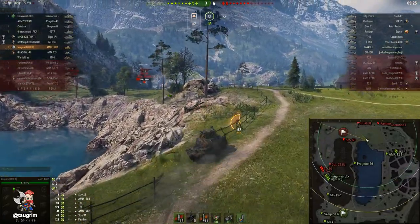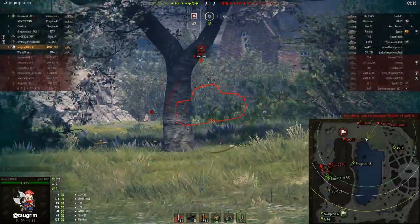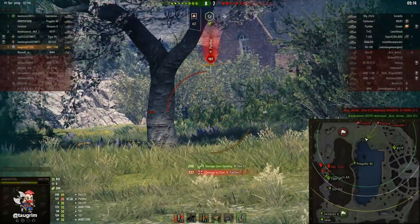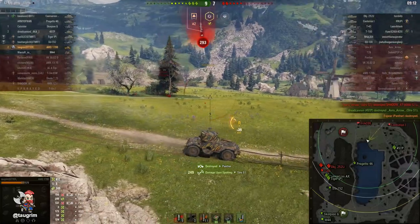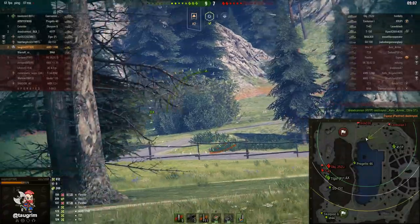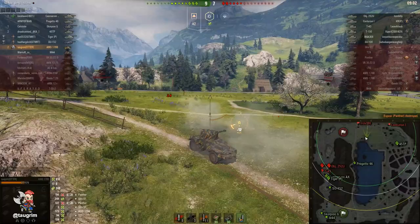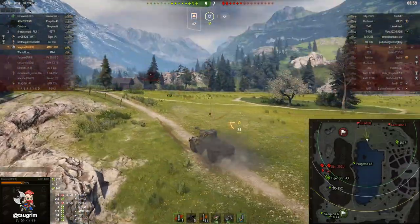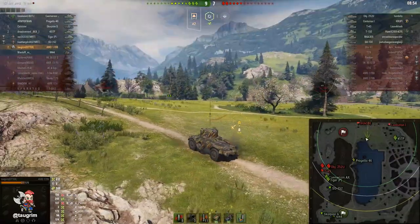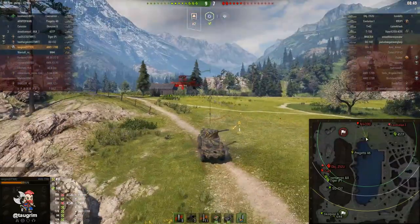I'm rushing toward the interior of the lake very specifically because it protects me from their tanks to the west and northwest. However, I'm vulnerable to fire from the Panther, and those first two shots don't penetrate. I think I get pretty unlucky since I was aiming at the lower plate of that Panther, but that last shot did penetrate the lower plate and finish him off. Now I need to be careful about that Centurion — if he pokes out from behind that rock, he has a 240 alpha gun, and assuming he's top gun, he could potentially one-shot me, even more so if he switches to high explosive because I am super squishy.